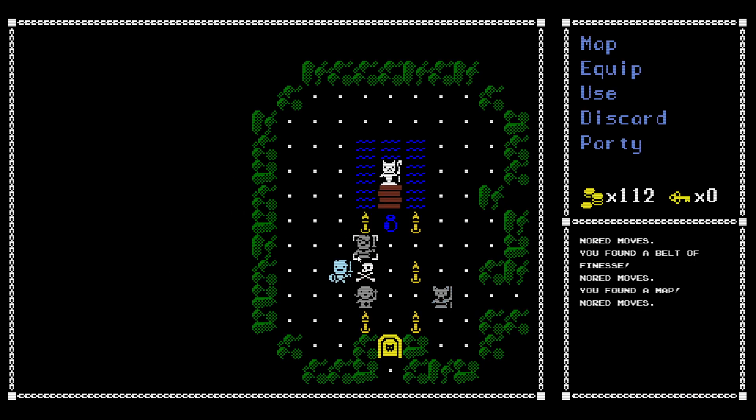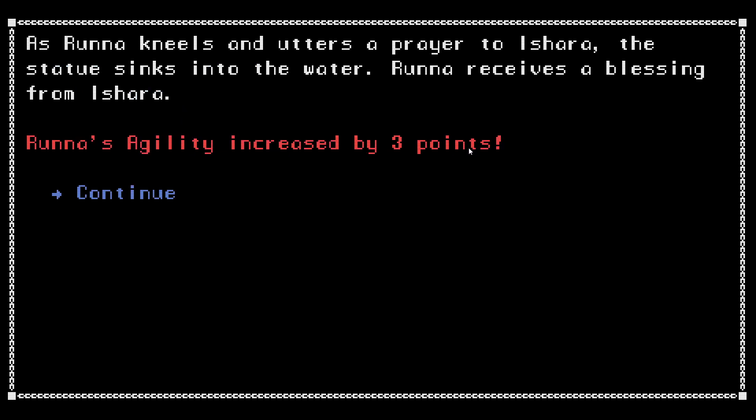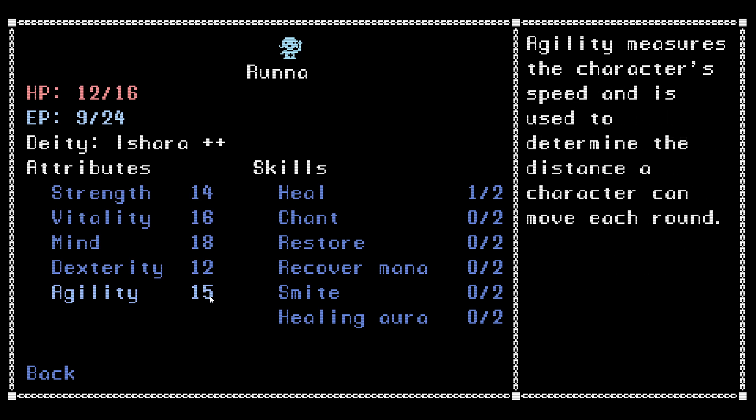There we go. Found an energy potion. Another shrine of Azshara, goddess of grasslands, plains, and agility. Let's go ahead and have Runa use it. Runa's agility increased by 3. Very nice. So her agility is now 15 — I think we already got her two points of agility, now we got her three more. Very cool.